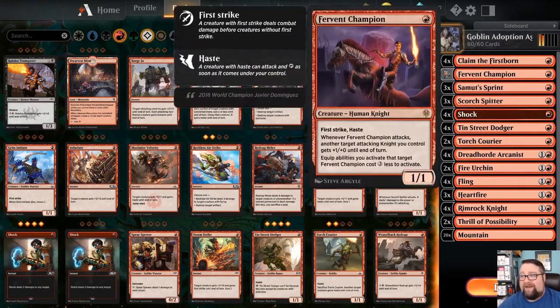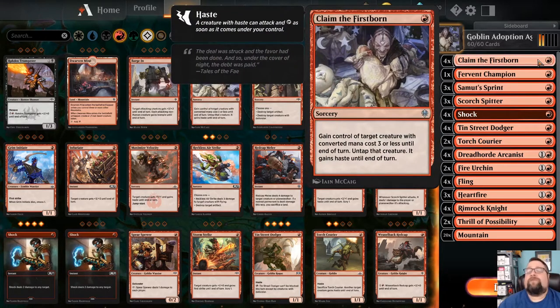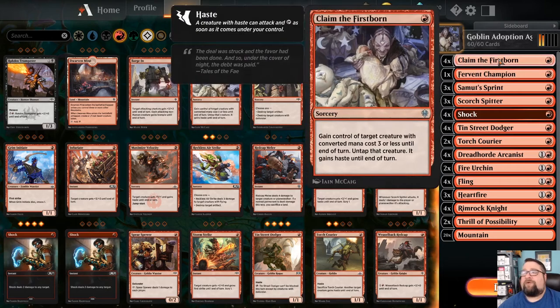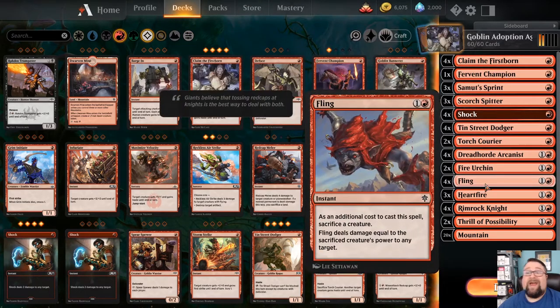Now let's go back to what brought this deck together — the first spark of imagination was Claim the Firstborn. There was a meme that circulated using Claim the Firstborn and Fling. Claim the Firstborn is a sorcery for one red mana: you gain control of target creature with converted mana cost three or less until end of turn, it untaps and gets haste. Fling is an instant for one generic and one red — as an additional cost, sacrifice a creature, and Fling deals damage equal to that creature's power to any target.